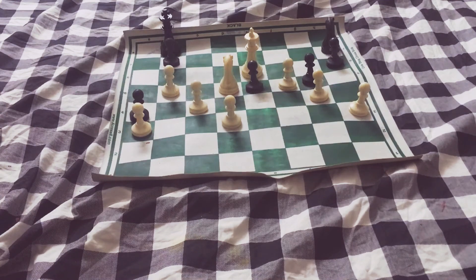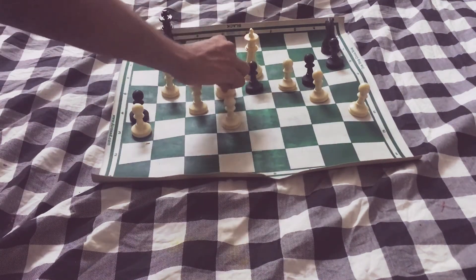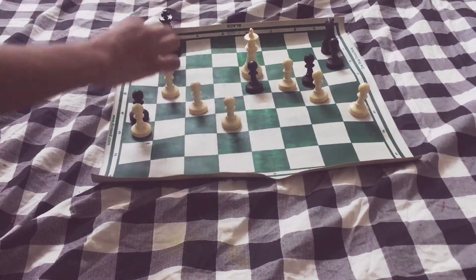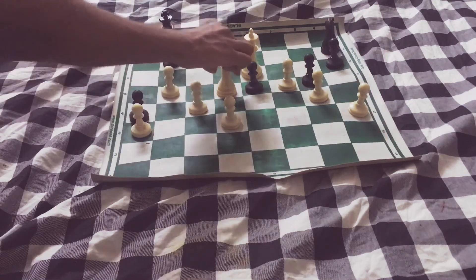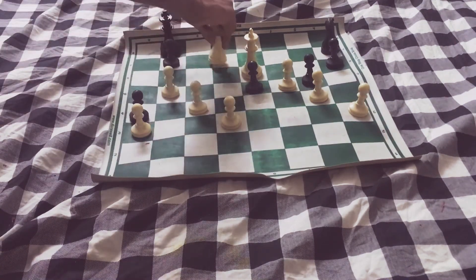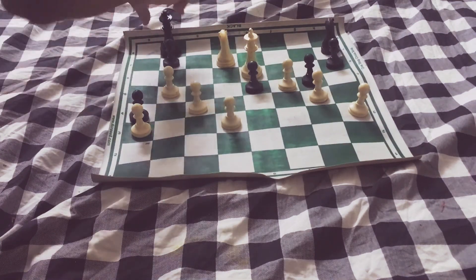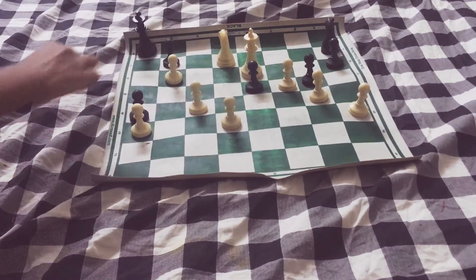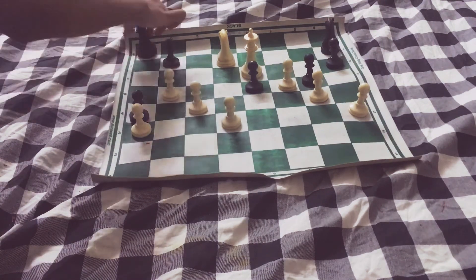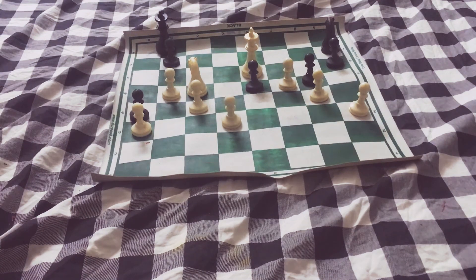Now let's see how he can do this. Using the knight on d5, he can move it to b6 and then capture the pawn on a4. He can also try to check the king, which is important to trap the king. So if the king moves here, you can push the b6 pawn and take away that square. You need to corner the king in the end game so he has nowhere to move.